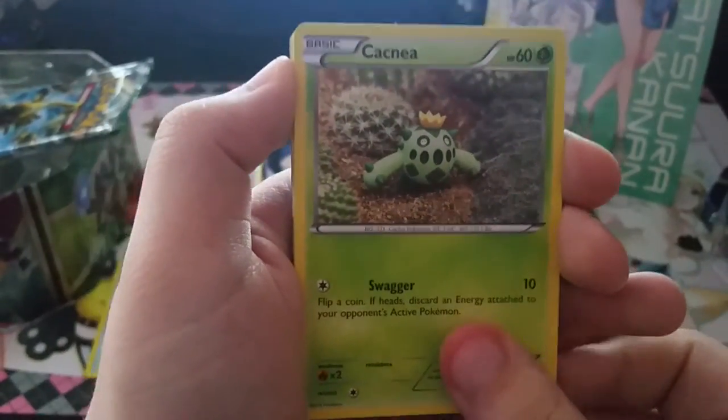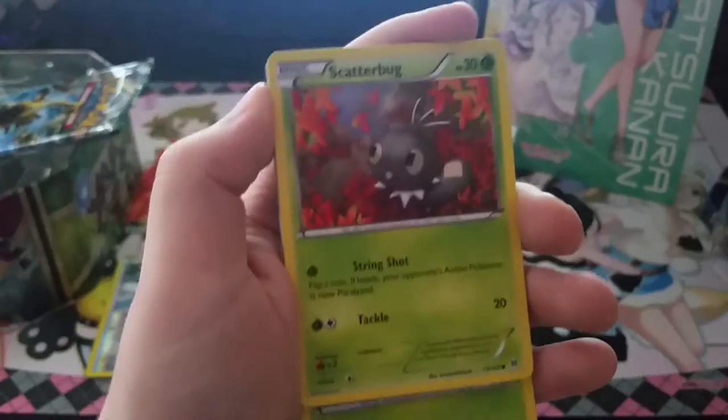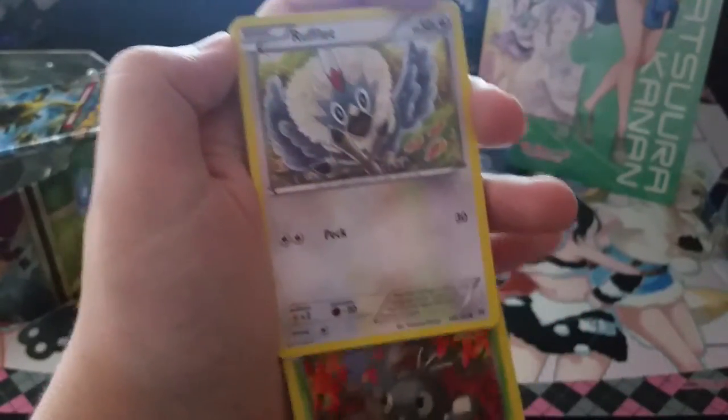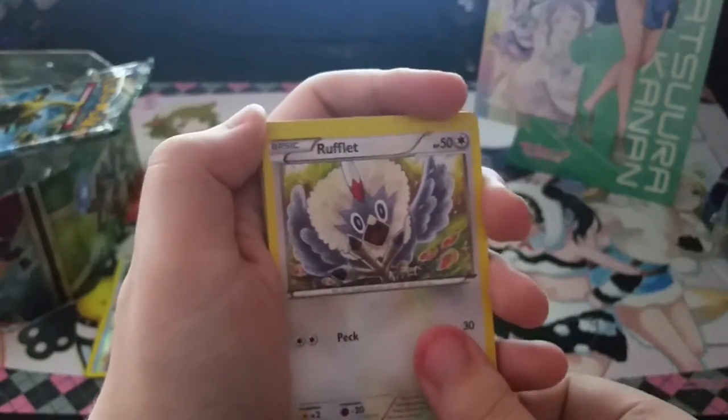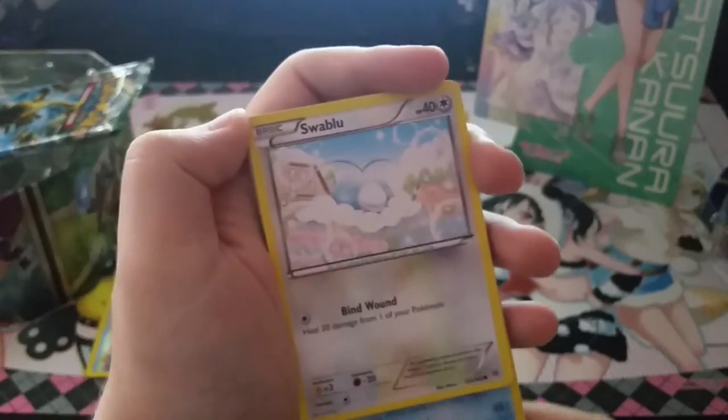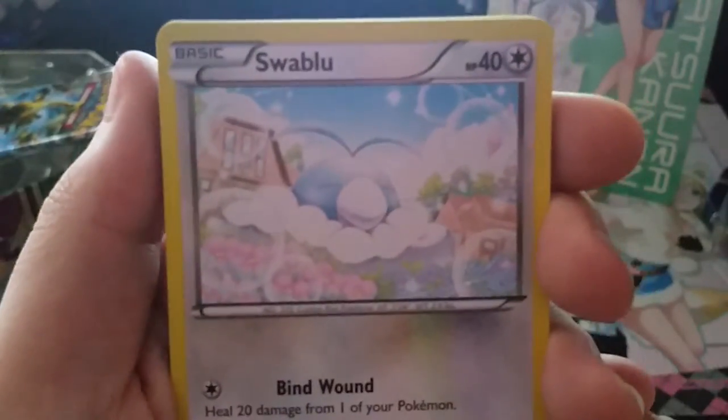So we have Caterpie, Scatterbug — we're getting a lot of grass Pokémon, especially insects — Rufflet, Snowbird, and Swablu. Oh my god, that looks so cute, look at it!